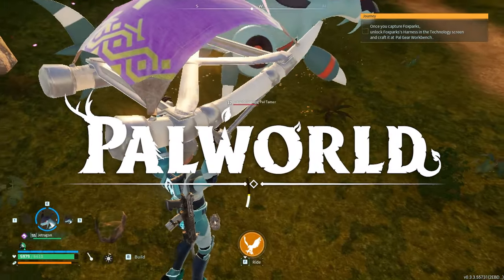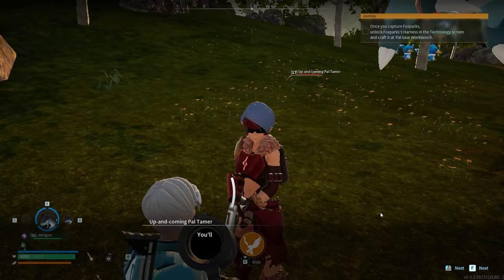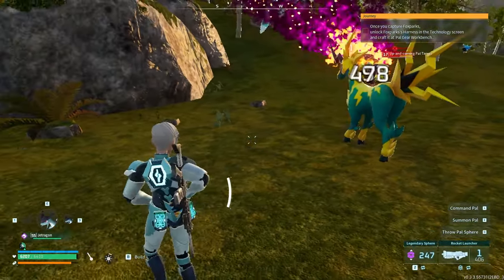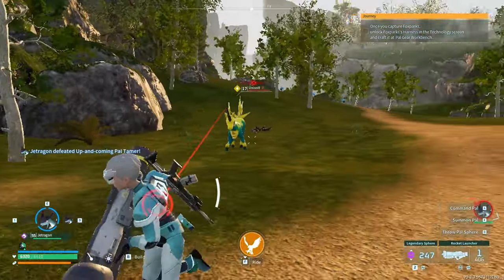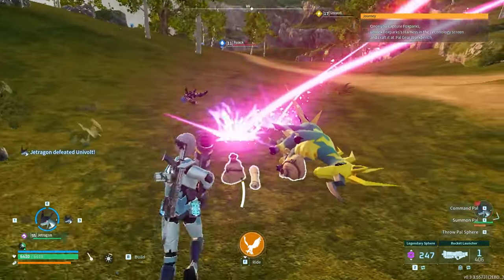Hey, what's up guys? We're playing some more Pal World. Today we are taking down the Blesamut Ryo, the new level 55 raid boss, but first we gotta get a warm-up. There is one of these Pal Tamers — I've actually never seen one of these before in the wild, I think they're new. That took like half a second, so it wasn't much of a warm-up.